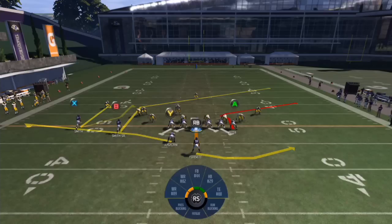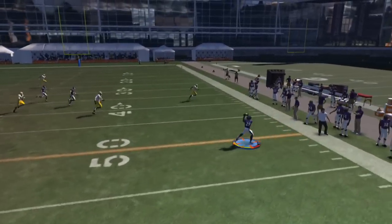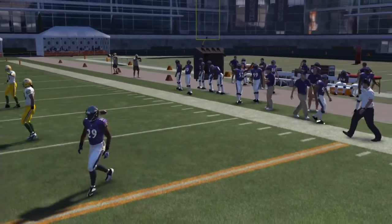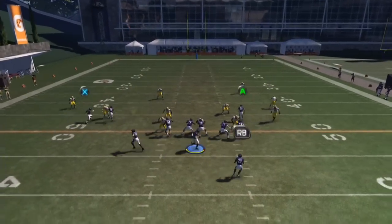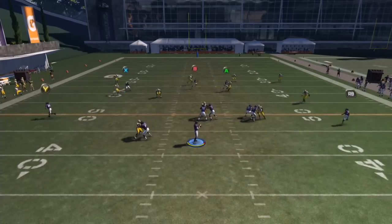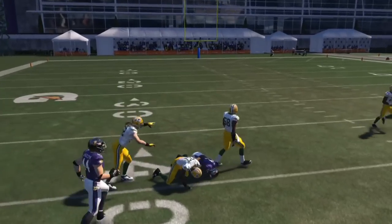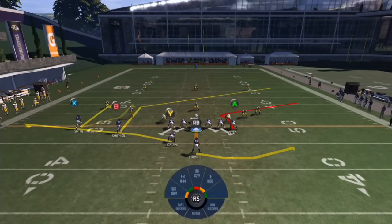On zone coverage it's to bring down the flat zones — excuse me, bring down the flat routes. Run the play and look, there's no flat zones over there, so you could easily hit the running back on that little wheel route or swing route. Keep running it and the curl route will always get open eventually. In zone coverage the curl route will get open.